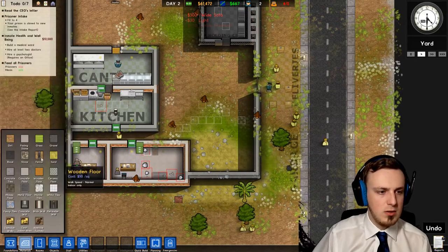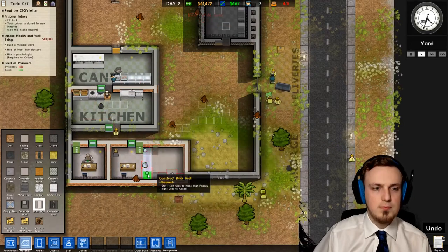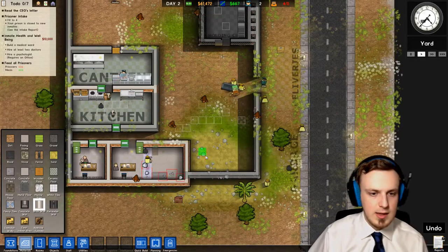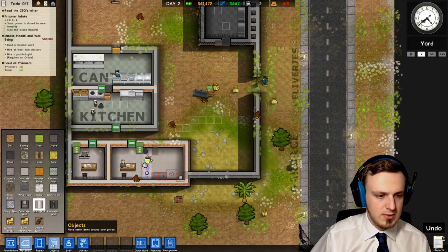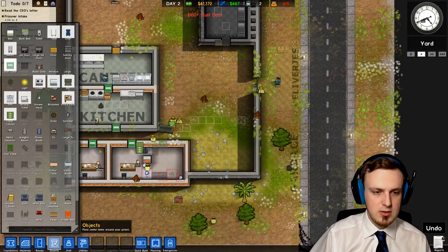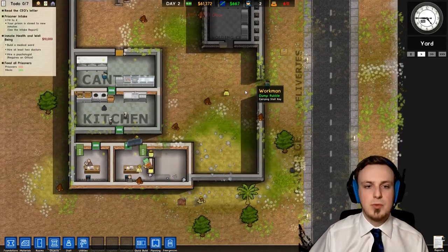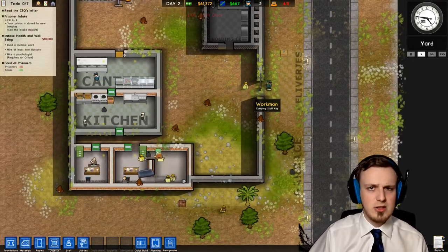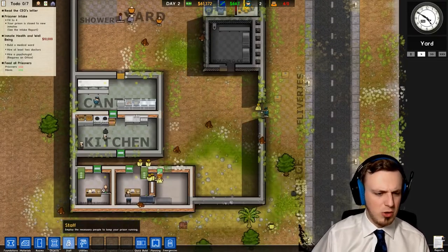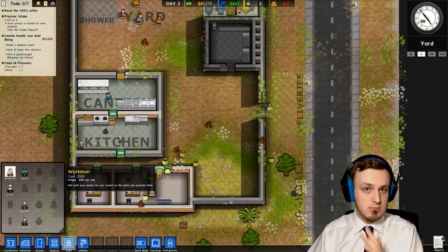Now let's put up a wall in between these two buildings — let's make them two different buildings by putting a wall between them. And let's also put a staff door up here so the guards can easily access it. I guess the workmen aren't getting tired — the workmen are just existing. Can we hire more workmen? Yes we can. Not necessary yet, but maybe later on.